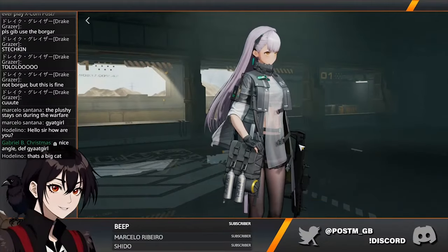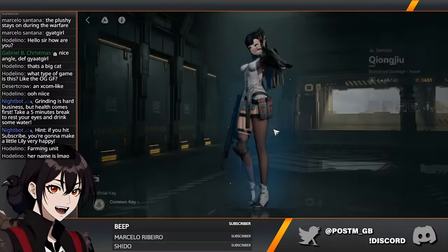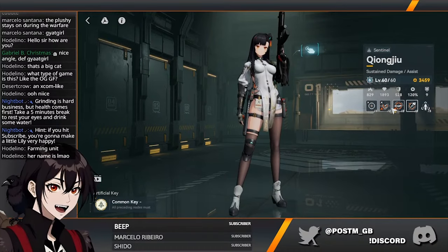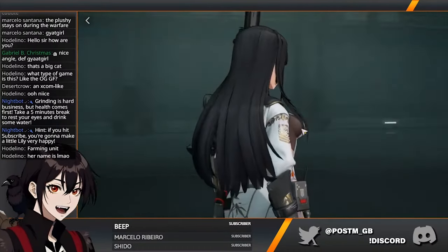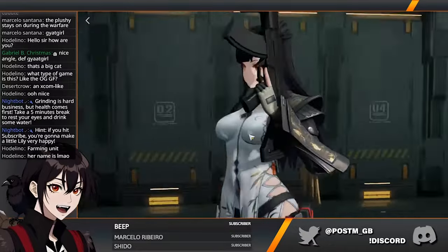Looks mostly fine. The others were a couple of notches above though. This is the one we tried before — sustained damage, assist. She's a fire unit, deals fire damage in a line as well. Wow. And yeah, the Eastern-inspired armor looks absolutely amazing.